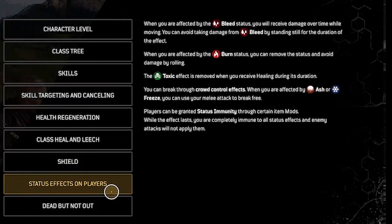Status effects on players: when you are affected by the bleed status, you will receive damage over time while moving. When you are affected by the burn status, you can remove it and avoid damage by rolling. The toxic effect can be removed by receiving healing. Players can be granted status immunity through certain mods.